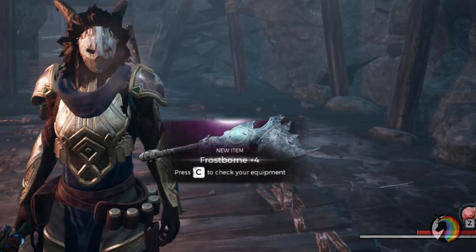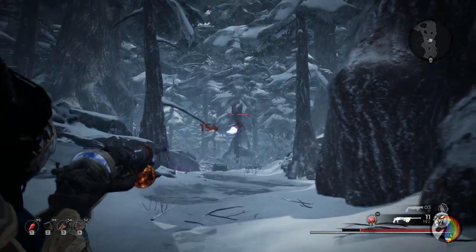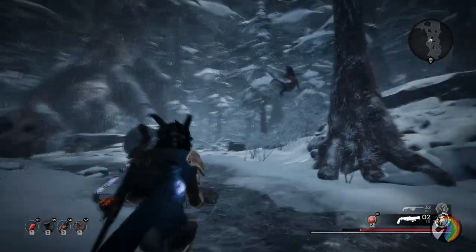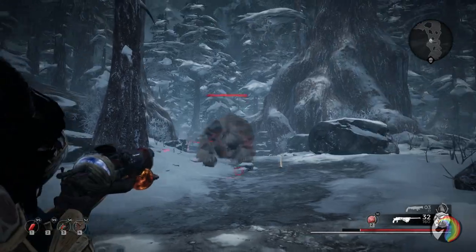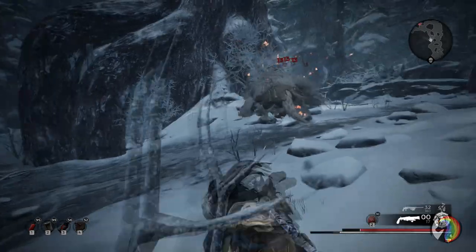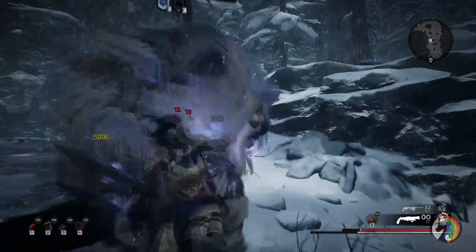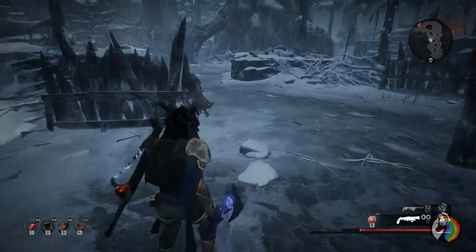The Frostborn Axe. When I picked it up it was a plus 4 — I don't know if that will be the case for you or if it will be higher or lower depending on your average gear level. But anyway, that's how you get it. It's quite a good axe and the Frostbite effect is definitely really helpful. If you're in melee combat and need some room to breathe, just apply the Frostbite effect with a charge attack and you will slow down your enemies. At that point you're free to run away since you'll be faster — pick up your breath, heal yourself, or shoot from distance. It's a great tool, nothing too overpowered but definitely helpful.